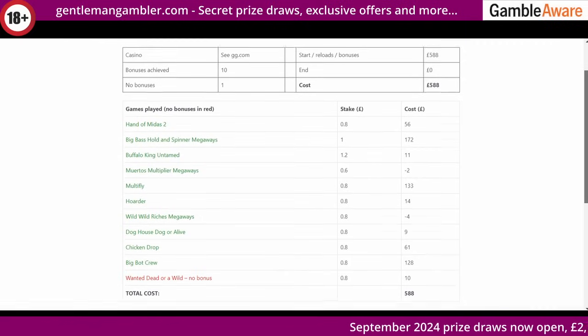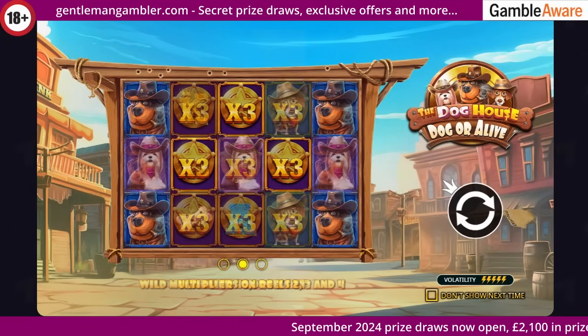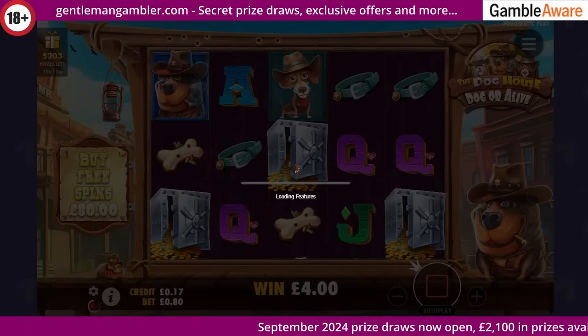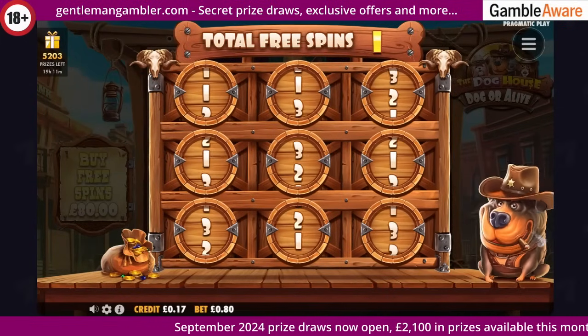Let's start off today with Doghouse Dead or Alive. Here we go - obviously I want to get three multipliers really, and then you get extra spins which doubles the multipliers, so it's high risk high reward. But you've got to go through the one meter first.